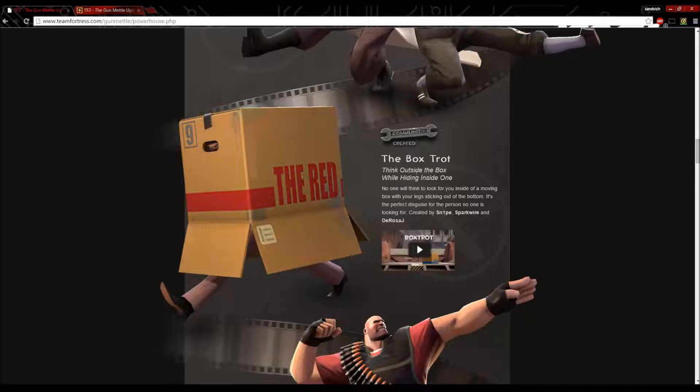The Box Trot — think outside the box while hiding inside one. No one will think to look for you inside of a moving box with your legs sticking out of the bottom — it's a perfect disguise for the person no one is looking for.